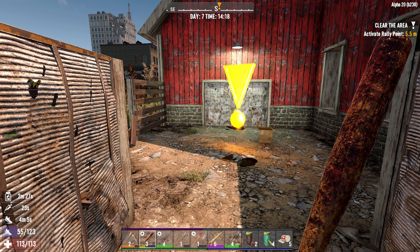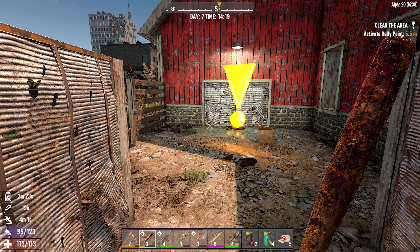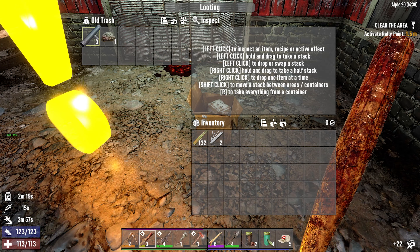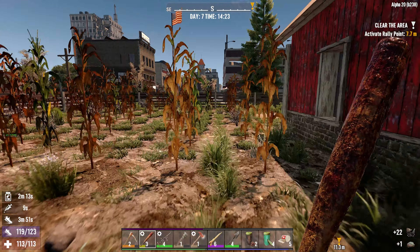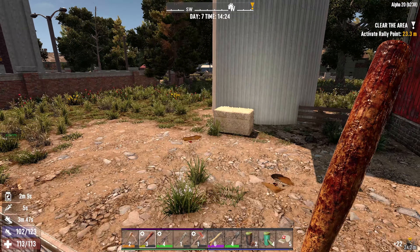So this is like the traditional farm from Alpha 19, but it looks like it's been updated. I haven't gone through this one yet. Let's go ahead and just take a look over here. There's usually like a pig or something in here. I guess not. What about over here? Interesting — you can't get out of this one. I used to be able to just bop that open and get some loot, but I'm not even gonna deal with that right now.